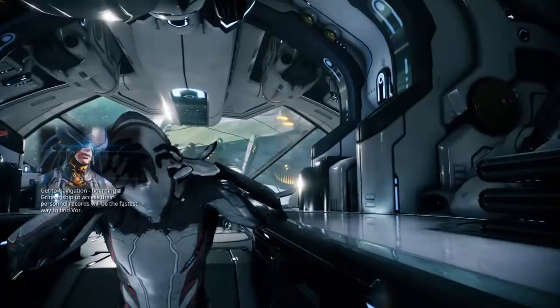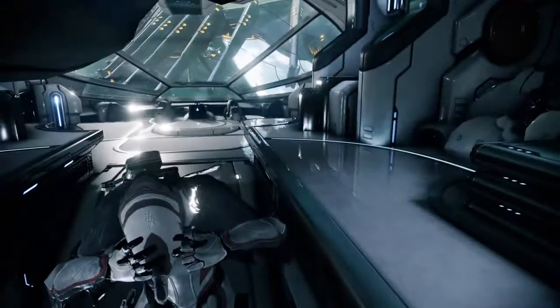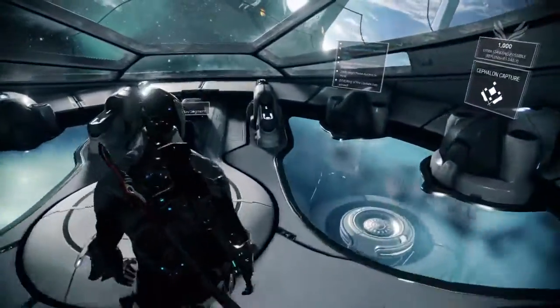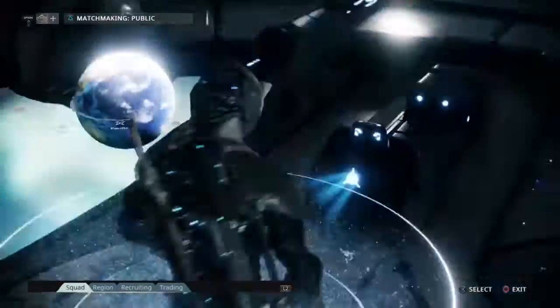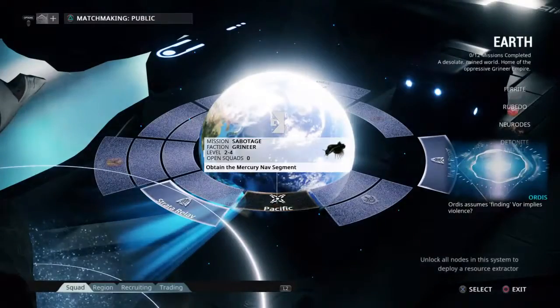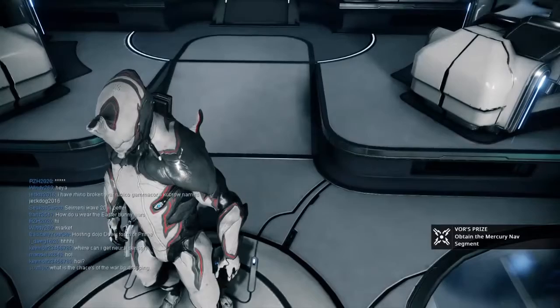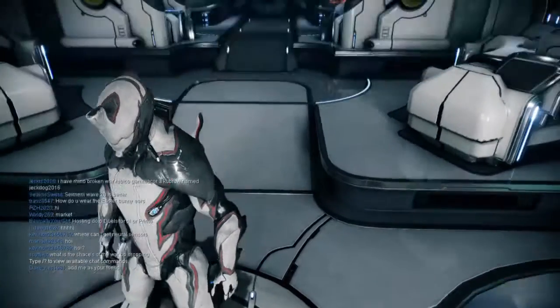We managed to disarm the bad guy thing. The Excalibur had a tampering fail-safe — it's burrowed into you and armed itself. We need to find Vor before it detonates. Get to navigation — boarding a Grineer ship to access their personnel records will be the fastest way. In the next episode we will do the next mission, the Pacific mission. Thank you guys for watching episode 4 of Warframe — make sure to like, comment, and subscribe to the game crew. Bye guys!